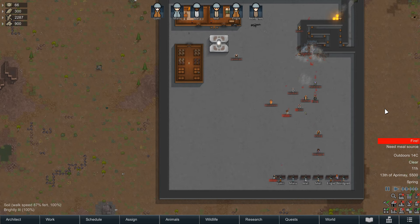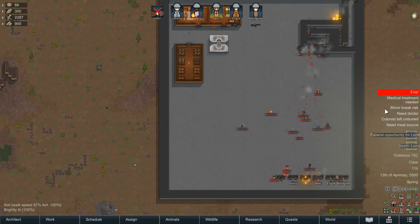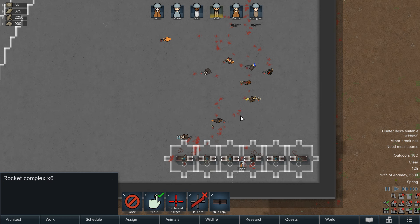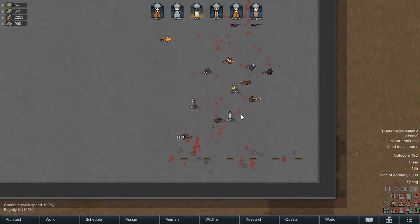These emplacements can be uninstalled and moved as needed, so consider keeping one or two in storage that you can swap out with standard gun emplacements. That way you can change over to explosive damage that has higher penetration for when high tier enemies show up, as these tear through and outrange some of the large mechanoid threats.